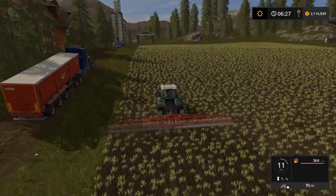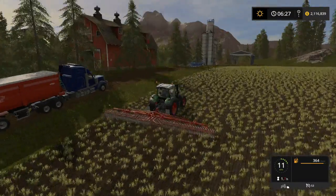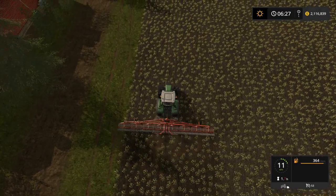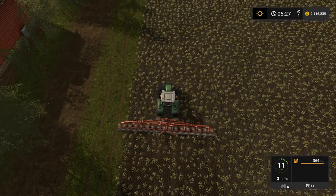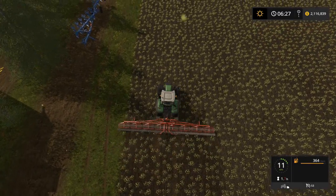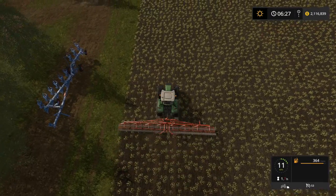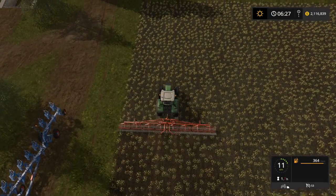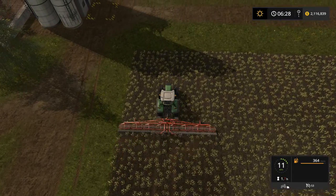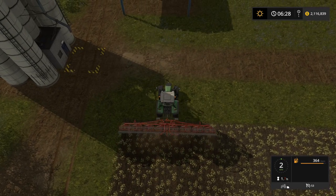The soil is turning to a dark color — that means it is actually weeding our crop. This will add a 10% yield boost if you have your three fertilizer states on. For the purpose of this video I don't have it on, but it's just something to show you.